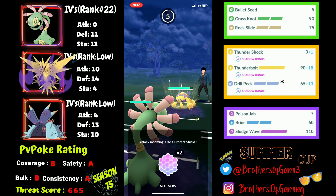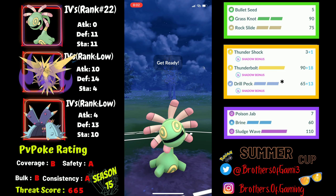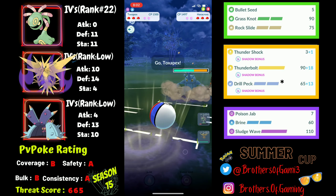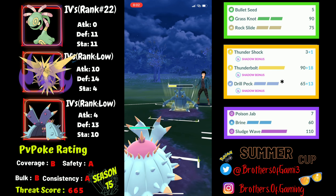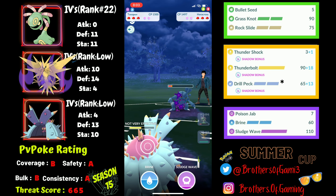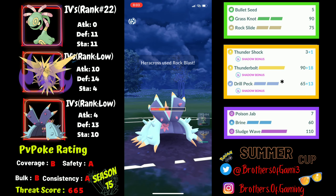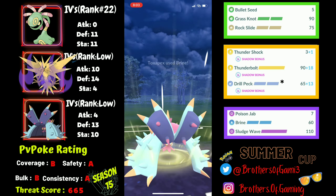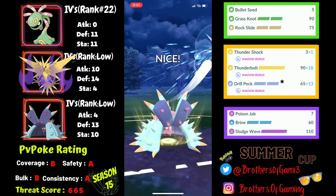Moving to the next match, I pick up a lead against Cradily — which is troublesome for my whole team. They safe swap into Heracross, and I make a mistake by throwing a Rock Slide which they catch and debuff me. I go for Rock Slide onto Heracross, and they go for Megahorn which doesn't hit too hard, but from this range I can't farm them down before they go for Rock Blast.